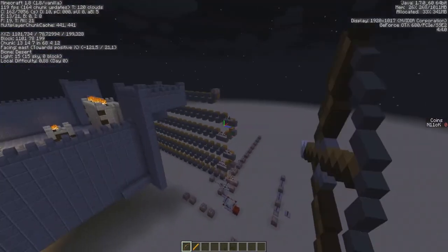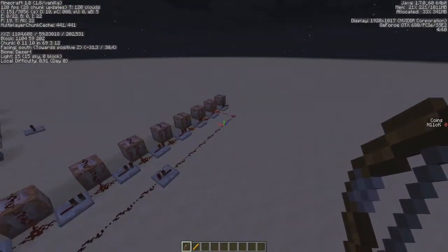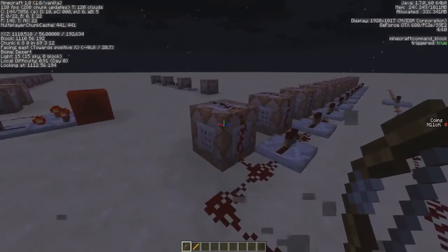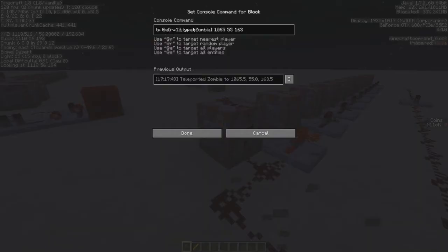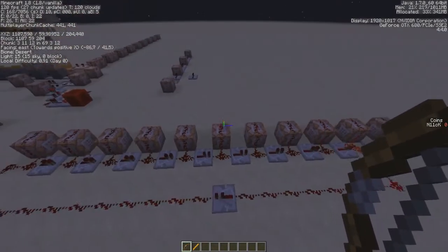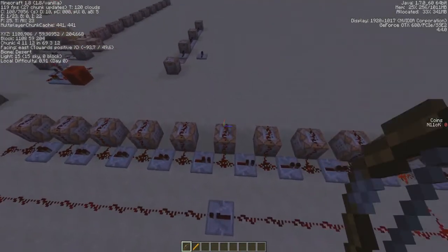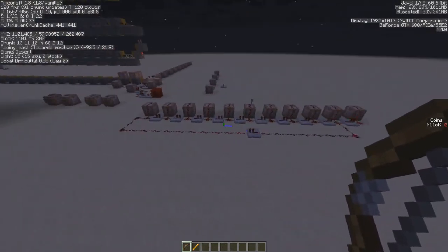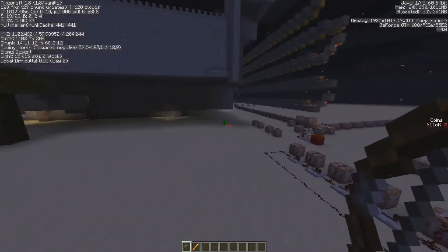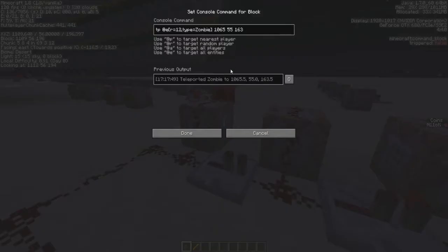I can explain this from this side all the way over there. What this is doing is looping through all these command blocks, and each one of them is teleporting an entity — specifically a zombie — so it's going to teleport all zombies within a radius of 12 blocks. 12 blocks reaches about there.